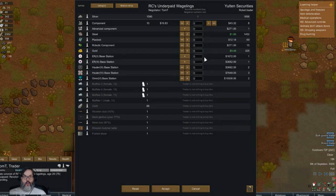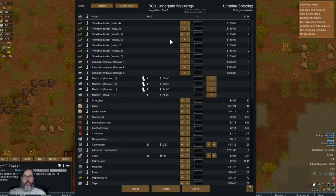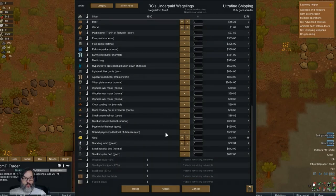1820 - hmm. Would like to buy some more cloth. All right, Tom - no, I want you to try the robot trader first. All right, you have a hauler - all right, I can't afford any of that, nothing at all.